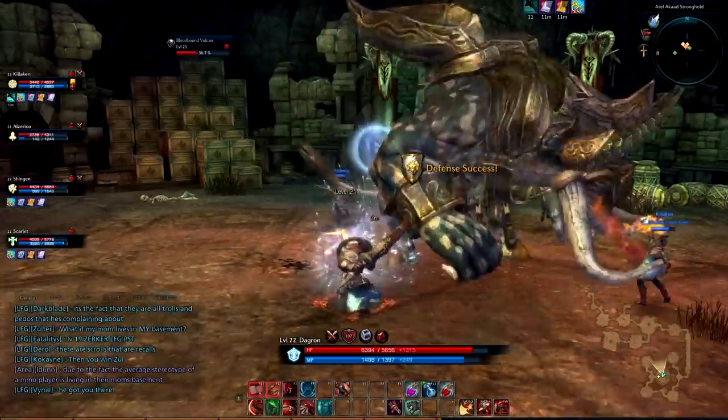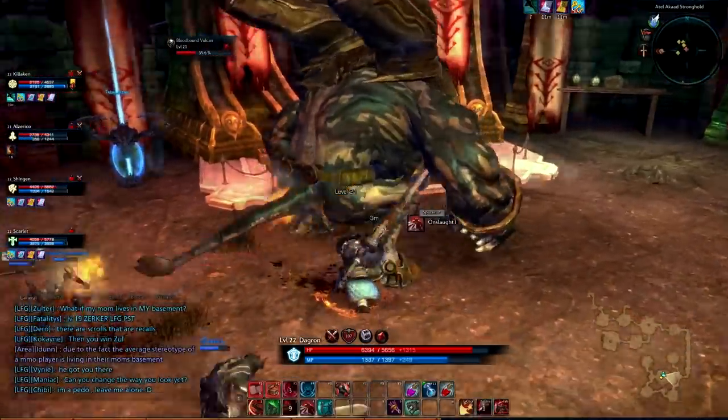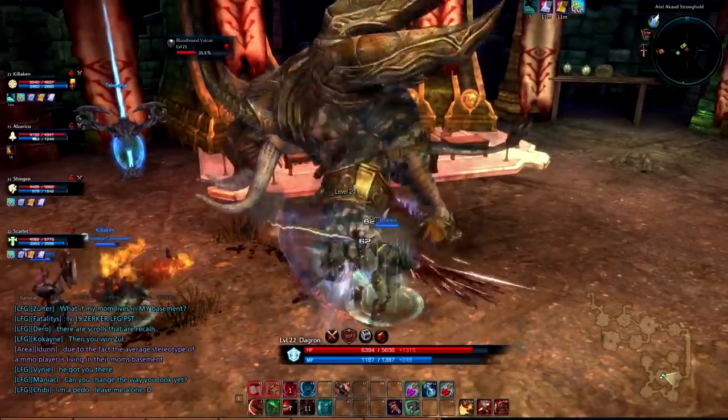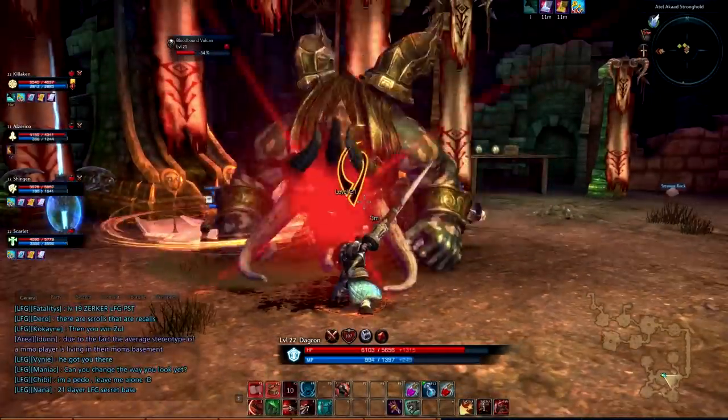Hello and welcome back. I'm Rob and this is the second video in the series covering the Lancer with information from the North American closed beta 1. Today I'm going to cover two gap-closing abilities with you. They are Onslaught and Charging Lunge.